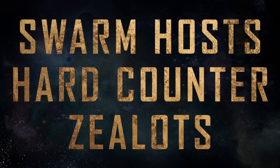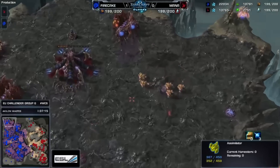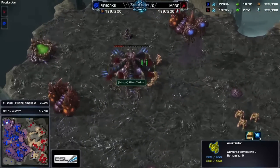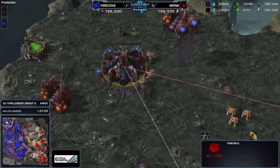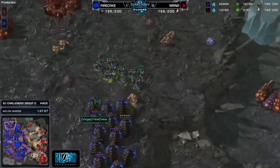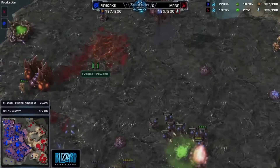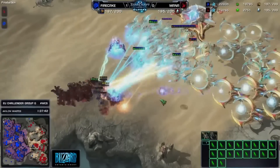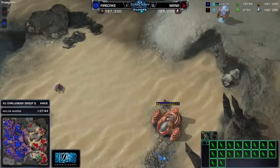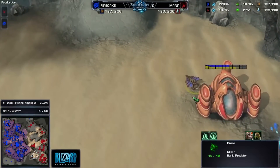4. Swarm Hosts hard counter Zealots. Let me break it down for you. Swarm Hosts make free units called Locusts. Zealots cost 100 minerals each. You can run your zealots into locust swarms all day, and you know what's going to happen? You'll run out of minerals. The only way to beat free units is with other free units, so start making Sentries, hallucinate some Void Rays, and hopefully they'll just GG. There's absolutely no way that you should be building zealots if they have Swarm Hosts — especially not to abuse a Swarm Host's immobility and use your minerals to harass with zealots and warp prisms.